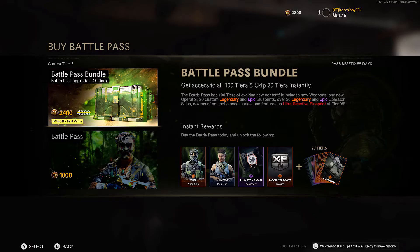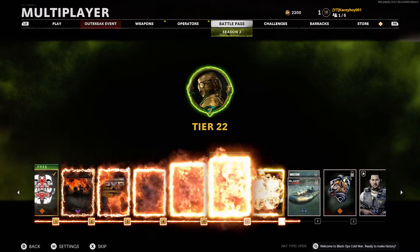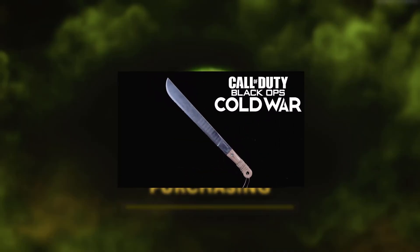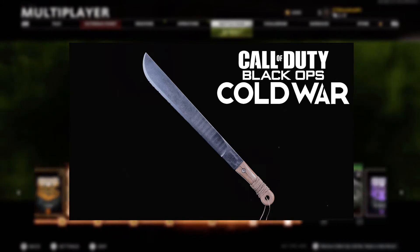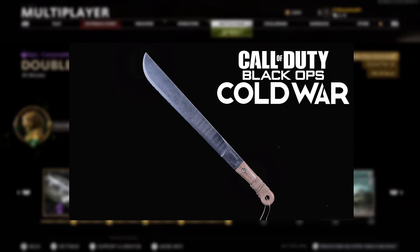I'm going to quickly grab the tier 20 battle pass skip. I wouldn't normally recommend getting the 20 tiers if you're going to play the game, but as I want to make content on the new AR today, I'm going to have to get the 20 tiers — unless I grind all day, and I won't have time editing or anything. I completely forgot to record the footage of it, but there is also a new melee weapon, which is the machete. The machete you can buy in the store as part of a bundle. You can also unlock it via a challenge — earn a backstabber medal in 15 different matches, so a melee from behind, and you will get the machete. It's not a variant of the normal knife — it is a brand new melee weapon.